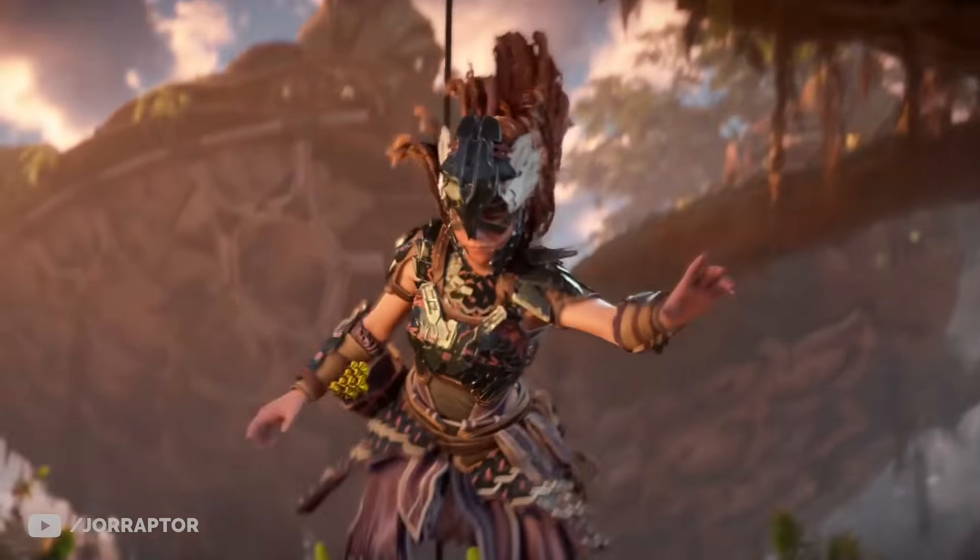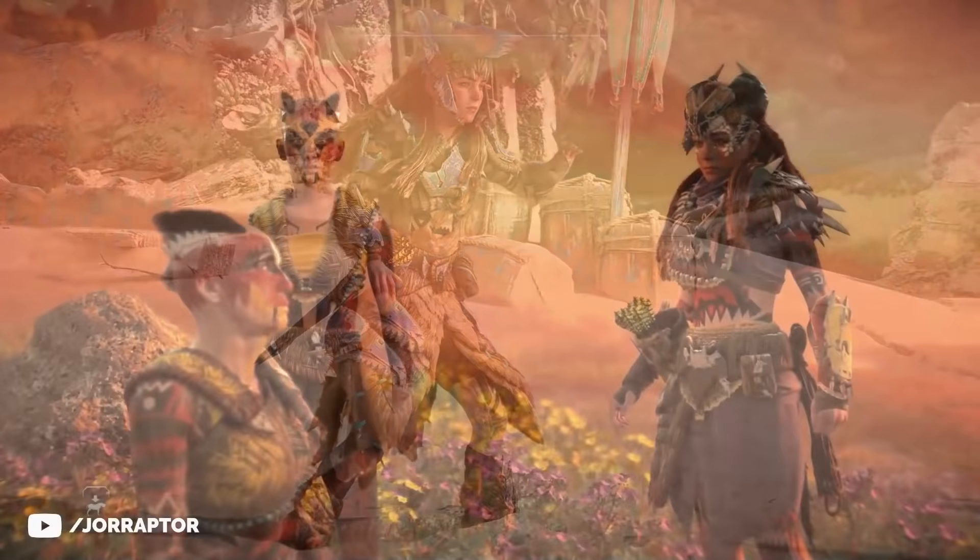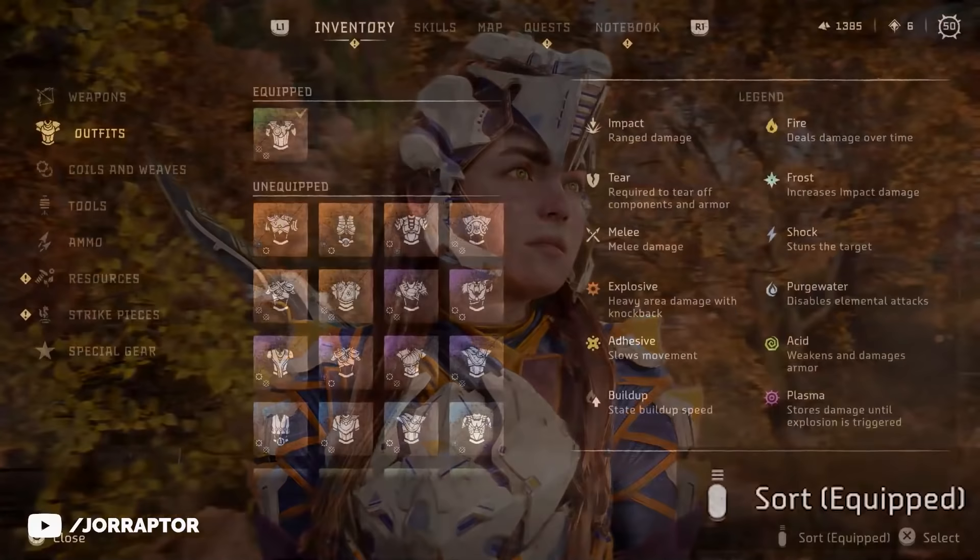There are 44 outfits in Horizon Forbidden West if our calculations are right, all based on the many tribes we see in the game. We have quite a lot of unique ones, but you will also notice a lot of color swaps. In the outfit menu you can sort on playstyle, so we want to go over it like that and I will tell you how to get each outfit as well.